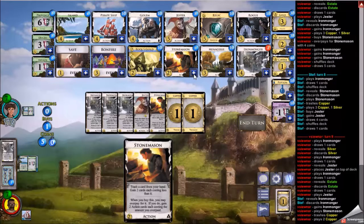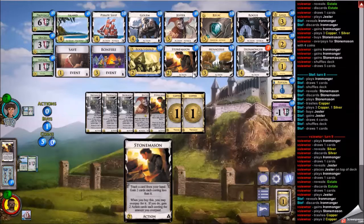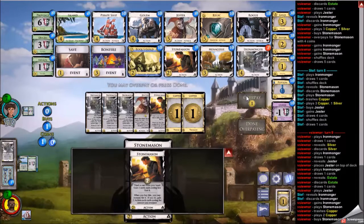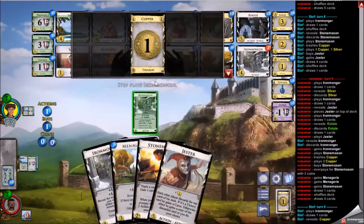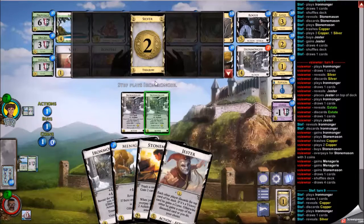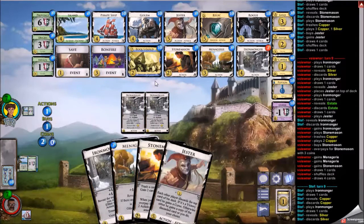I'm considering whether the menagerie is worth it here, and I think it is. I believe these are the last two coppers in my deck — I trashed twice with bonfire and once with stonemason. But I only realized midway through a turn that stonemason is now more plentiful than copper in my deck. I tried to activate menagerie and realized I have two stonemasons — this is not going to work. I should fix this. But I was able to sort that out during the course of the game — not a big deal.